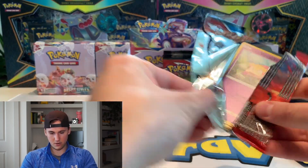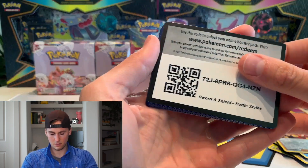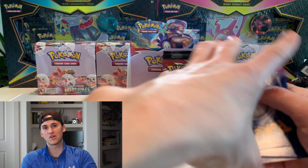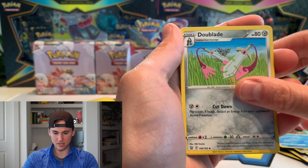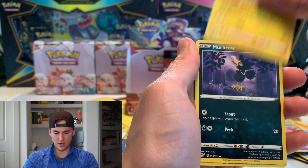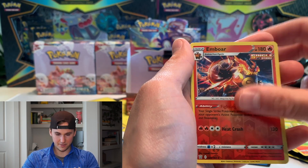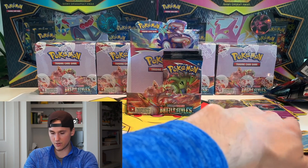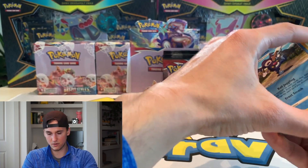Another hit — Orbeetle holo! I really wish the Slowbro was a holo — if you've seen the artwork it's actually really sick. Hopefully we can pull one today. It's just a non-holo rare but it's a really cool one. Murkrow, come on, Bellsprout, and Galarian Mr. — all right here we go, let's see if we can get something crazy.